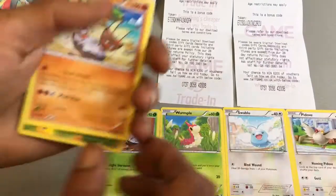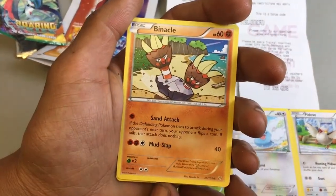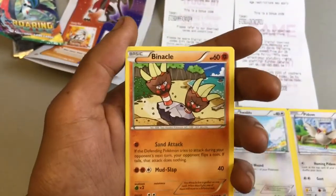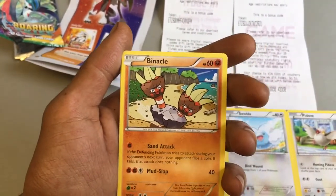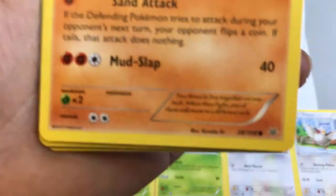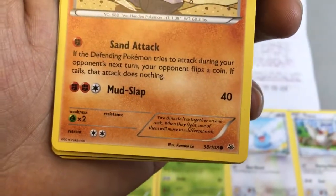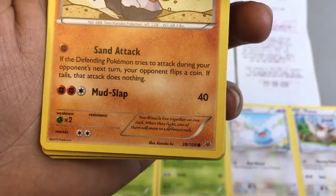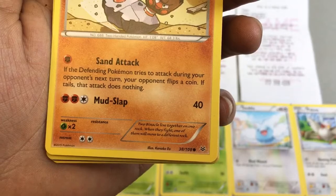We then got a Binacle in its basic form — a rock type Pokemon with 60 health points and two attacks: Sand Attack and Mudslap. A little bit of information: two Binacle live together on one rock, and when they fight, one of them will move to a different rock.